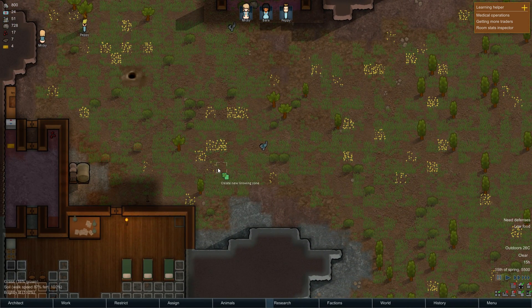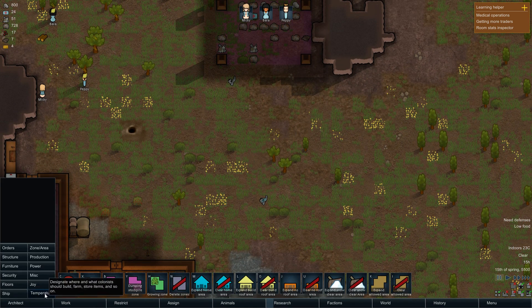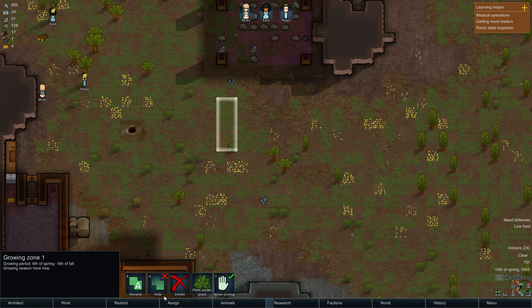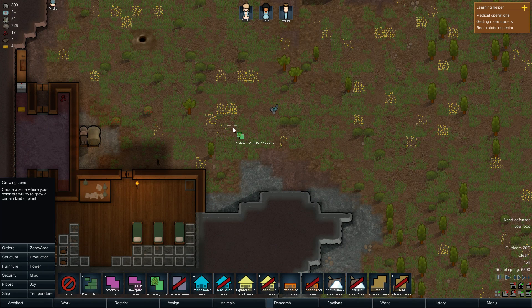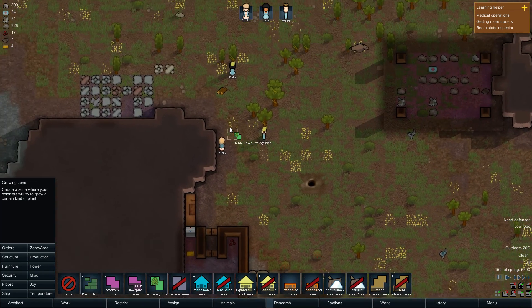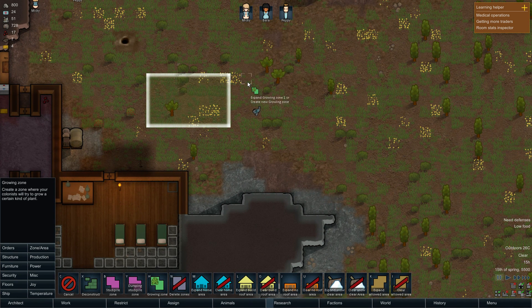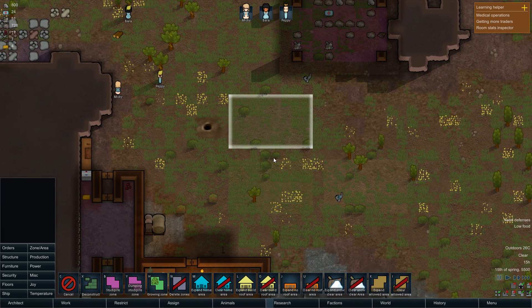We can just kind of do it here, I guess. I've chosen a really bad area to try and grow things. We've got an area there — five by eight. And another area there — five by eight. And another area there — five by eight. All right, three will do for now.